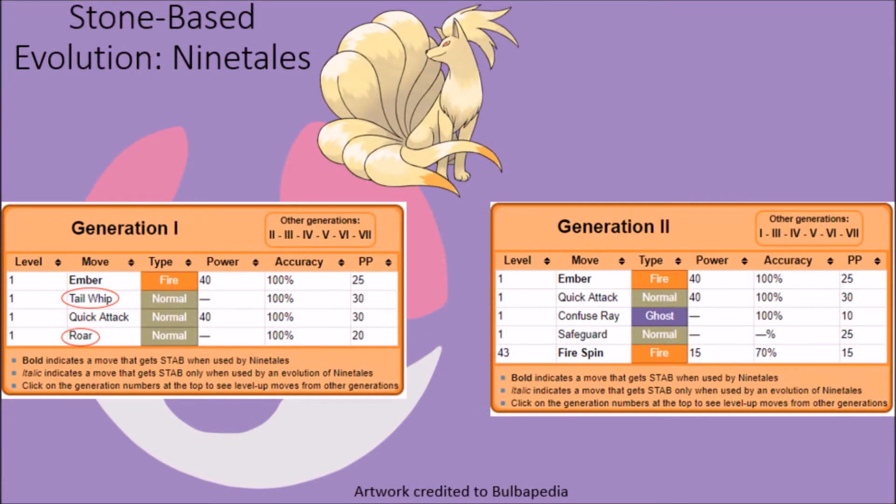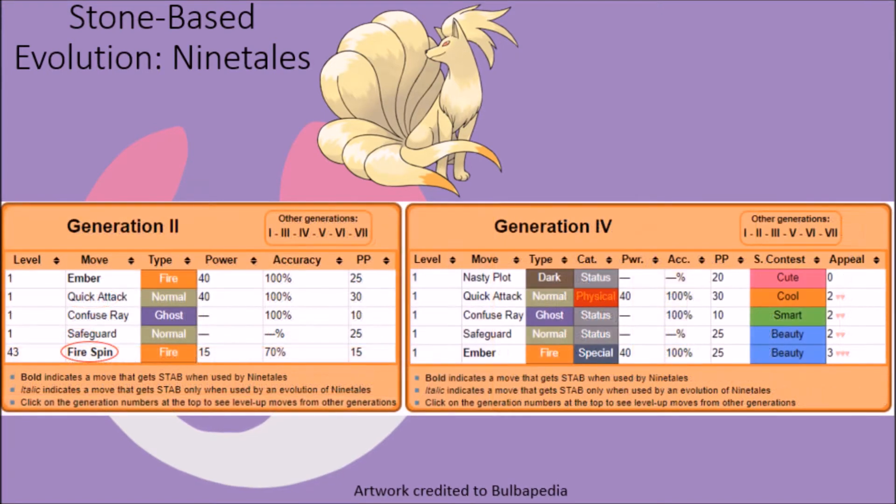Ninetales originally had access to Tail Whip and Roar in Generation 1, but these moves did them little good in terms of combat effectiveness, as they did not have the physical power needed to take advantage of Tail Whip, and Roar had little use in combat under most circumstances, making their removal and replacement with better moves in Generation 2 understandable. At the same time, they gained the ability to learn Fire Spin at a fairly late level in Generation 2, but this presented a balance issue over time since it meant less risk in evolving them. While this was a feature of their movepool in Generations 2 and 3, it was removed completely starting in Generation 4.